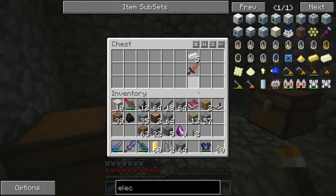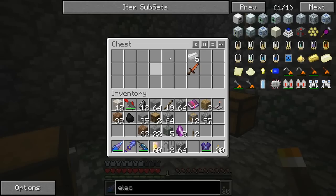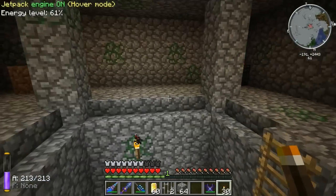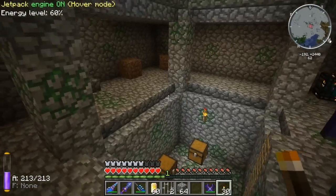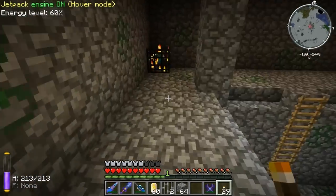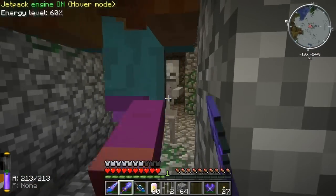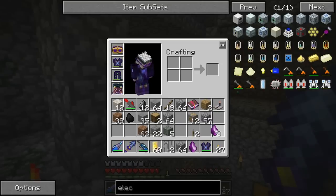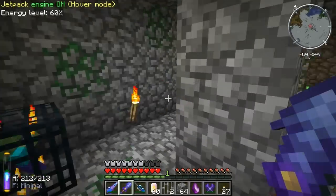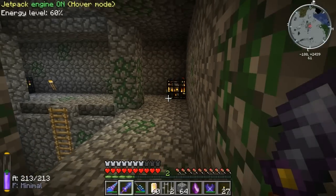Oh, Sharpness 5! That's an enchantment I don't think you can even get — it only goes up to Sharpness 4, I'm pretty sure. So that's pretty cool. And that's what I was looking for — there's a skeleton spawner. And a zombie spawner — we want the skeleton spawner. And hopefully it works with the soul shard thing. I'm not sure if it does.